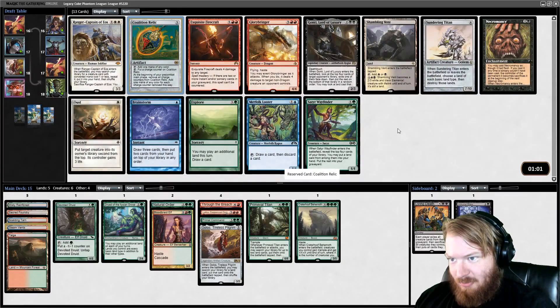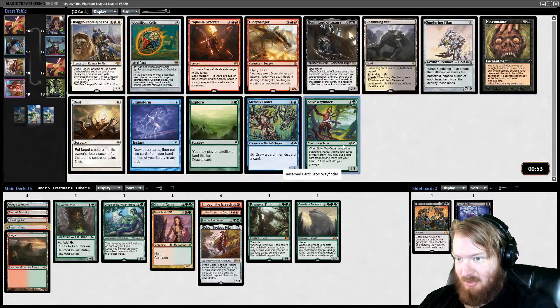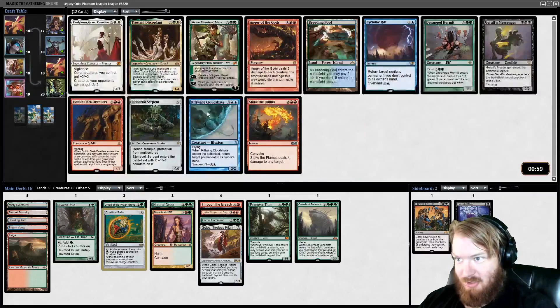Coalition Relic is very good ramp. Satyr Wayfinder is card advantage — we can try and pick up a big creature or a land if we need it. But I think Coalition Relic is better. We kind of need to bring our mana curve down a little bit, and it's kind of sad that a 3-drop does that, but we'll take Coalition Relic.